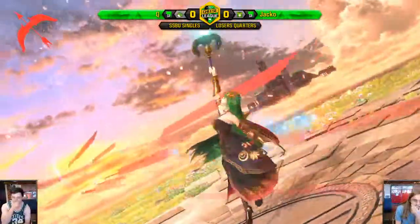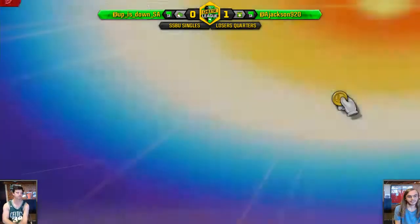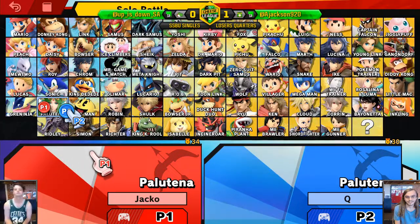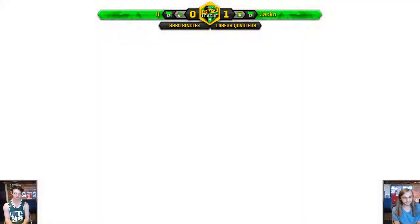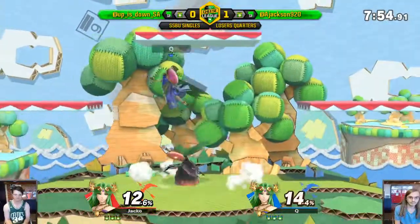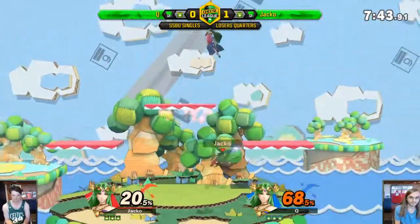That top hit up smash has gotten a lot stronger — it's almost as strong as the bottom hit. Nice stuff from Jacko, just playing a lot more patiently. I get the feeling we're going to see a character switch, but you never know with Q. It'd be interesting to see Palutena. The fair is so much better than the nair — the nair is the 'you messed up and got hit by it' move. Q's just played like a set with a character he's not really playing.